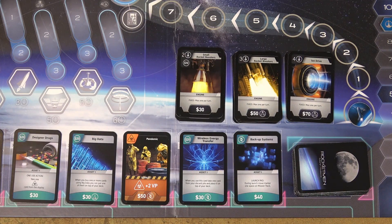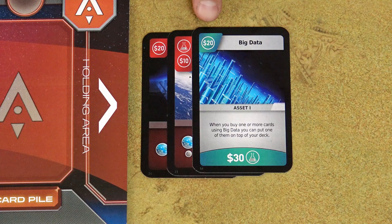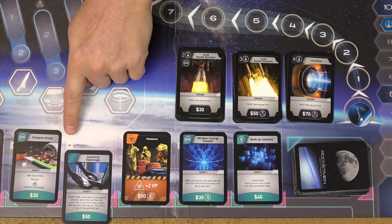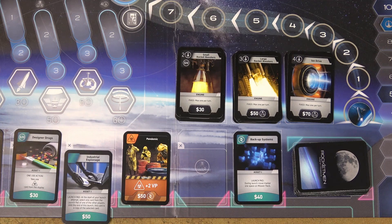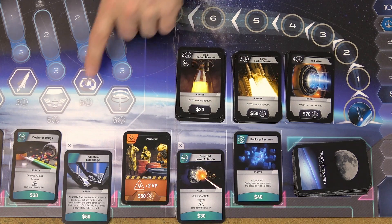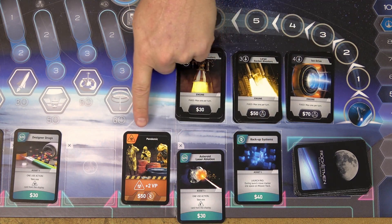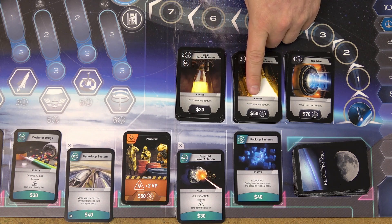When you have enough resources to buy a card, take it and place it in your holding area — you may not use its resources or abilities at this time. Immediately refill the empty space with a new card, but shift it down so the X symbol is visible. You can buy multiple cards, but you can only buy a maximum of one card that shows the X symbol per turn. However, if you have enough resources you can still buy other cards that don't show the X symbol. You can also buy maximum one engine card per turn.